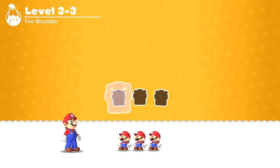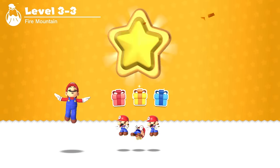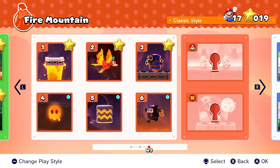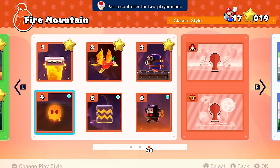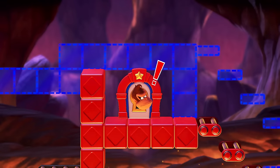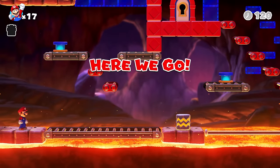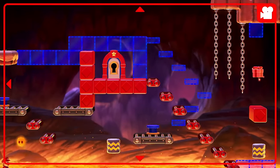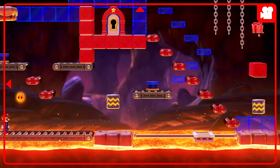3-3 was actually way easier than 3-2 for me. Didn't die at all on that one. Great stuff. So we're halfway through with the main levels for this world. Let's try 3-4 down this way and see if we can keep up with the heat. Or will we melt under the pressure? Here we go. Intense atmosphere with the music. We have a present to the far right — it's the only one we need to get to.